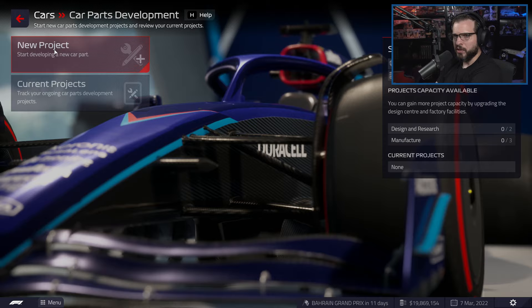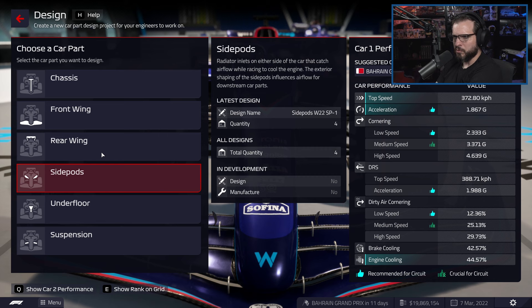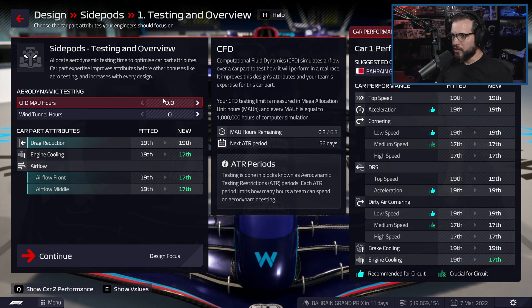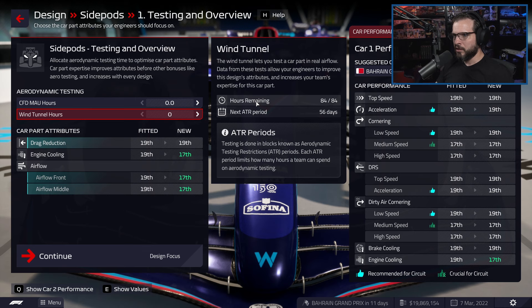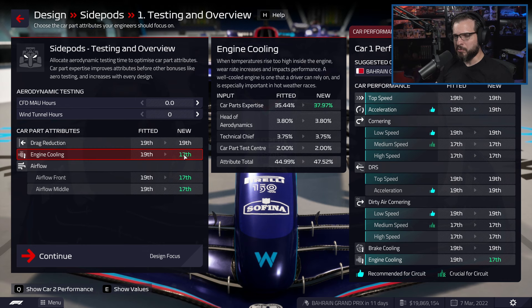Side pods will help with top speed, acceleration, and engine cooling — we're in last place for all of those. So side pods doesn't seem like a bad place to start. We can add extra CFD computer simulation hours — about 1 million hours of simulation. It will actually bump us up a couple spots. We might put some computer hours in here — 0.3 and 3. We're getting a gain out of it, which is better than before.